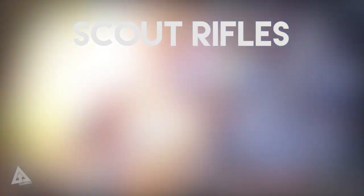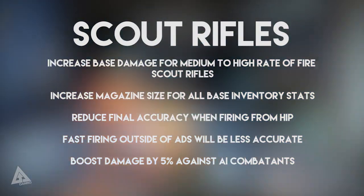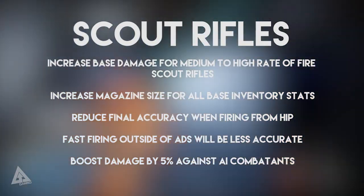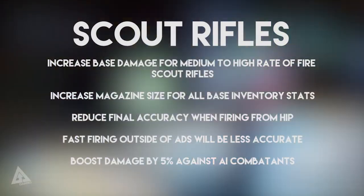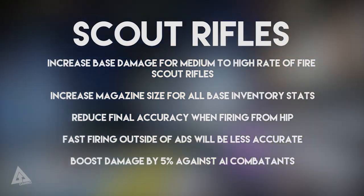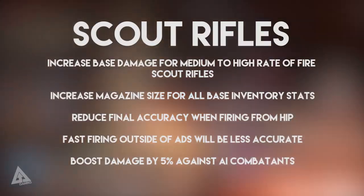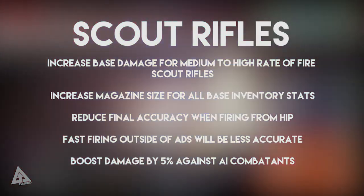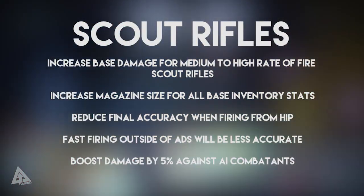Moving over to scout rifles — there will be an increase to base damage for medium to high rate of fire scout rifles. As a side note, this won't affect time to kill in PvP on a guardian with full health. There will also be an increase in magazine size for all base inventory stats. They will reduce the final accuracy when firing from the hip, and fast firing outside of aiming down sights will be less accurate. There will also be a boost to damage by 5% against AI combatants.